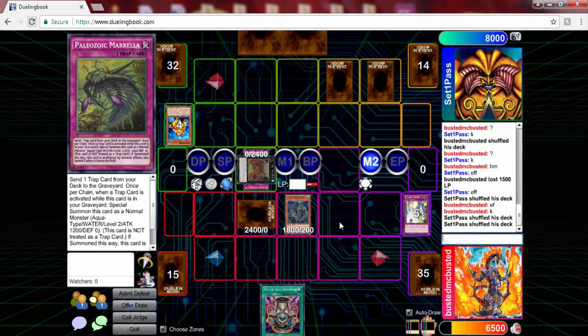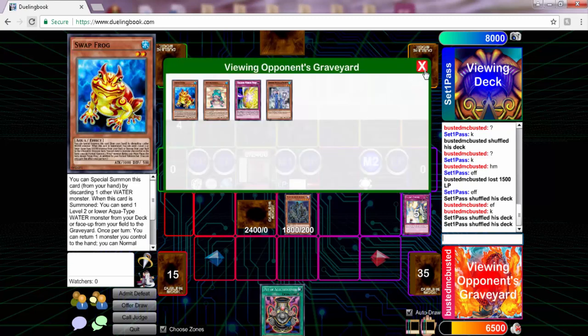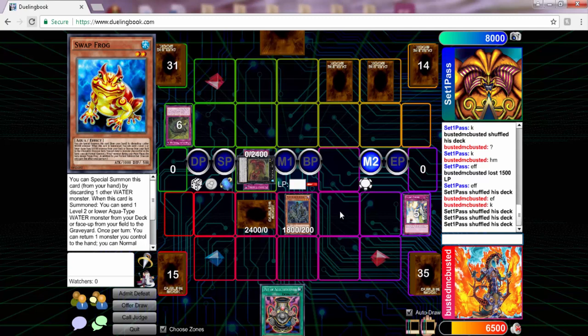He searches Morella, and I'm thinking he's going to end his turn. I didn't understand why he searched Morella — I thought he'd search something like Dino Miscus to discard and banish on my field. But he activates Morella from hand. At first I was confused, but then I remembered the Exceed effect lets you activate Paleo traps from your hand.